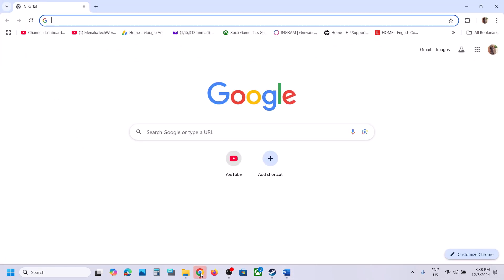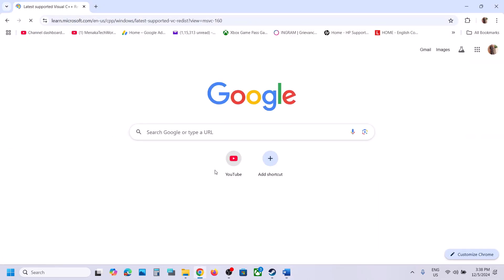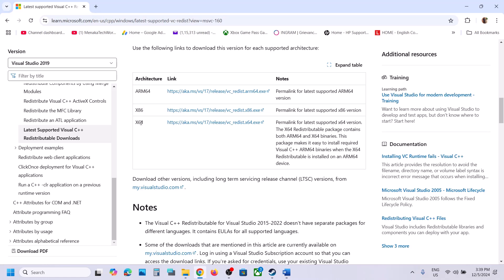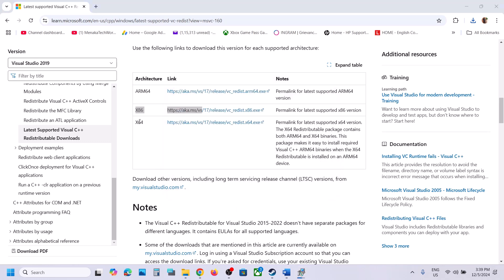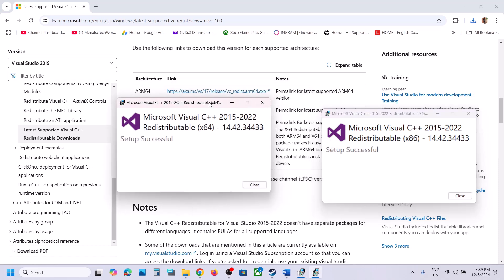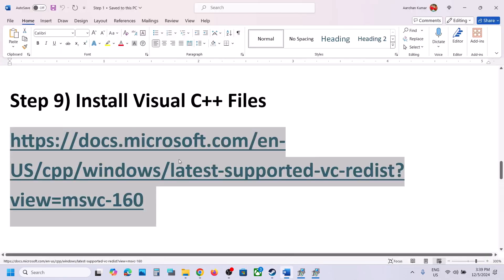The next step is to install the Visual C++ redistributable files. Copy the link from the video description and open it in a browser. It will take you to the Microsoft website showing Visual Studio 2015, 2017, 2019, and 2022 redistributables. Download both the x86 and x64 versions. Run each .exe file — click Repair if you see Repair, or Install if you see Install. Let the installation complete for both. A restart is required after this.